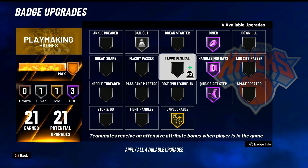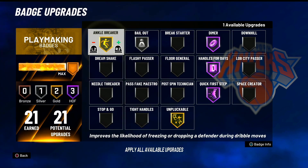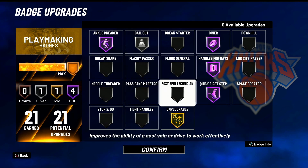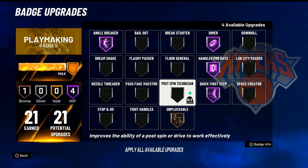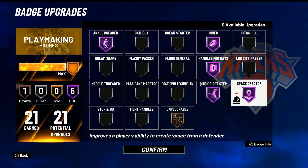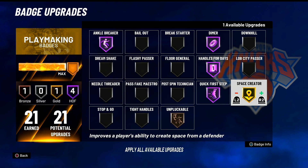First things first, make sure you go put on the Ankle Breaker badge — make sure if you can, put it on Hall of Fame. This is going to get you a lot of ankle breakers using these moves. Also, make sure you put on Space Creator Hall of Fame as well. We'll be getting into why this badge is good for ankle breakers later in this video.